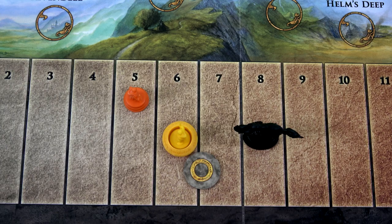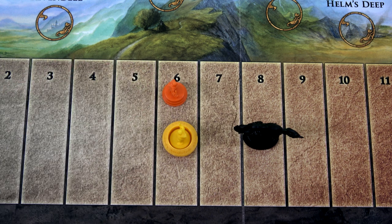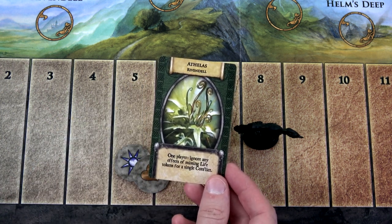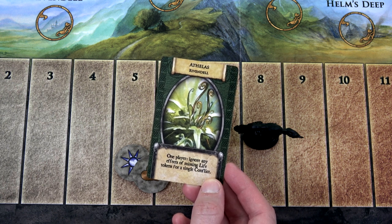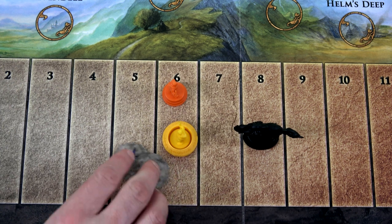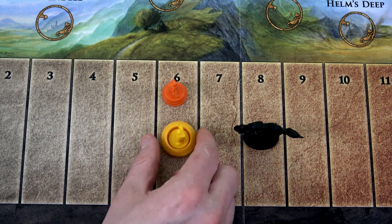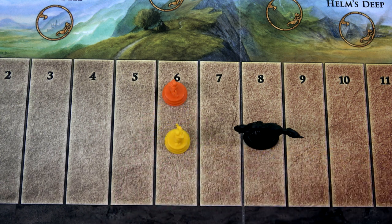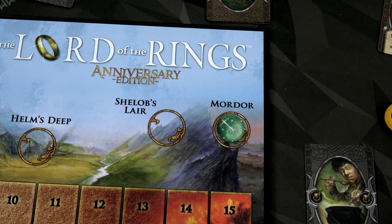Let's look at our life tokens: Sam has two rings and one heart — no star, so he moves up one. Frodo has one star and one heart, so he'd normally move up one, but Sam plays Ethelos: one player ignores any effects of one missing life token for a single conflict. That means Frodo will not have to move forward. Sam had more ring tokens than Frodo for resisting the ring, so Sam takes control of the ring as we go into Mordor.